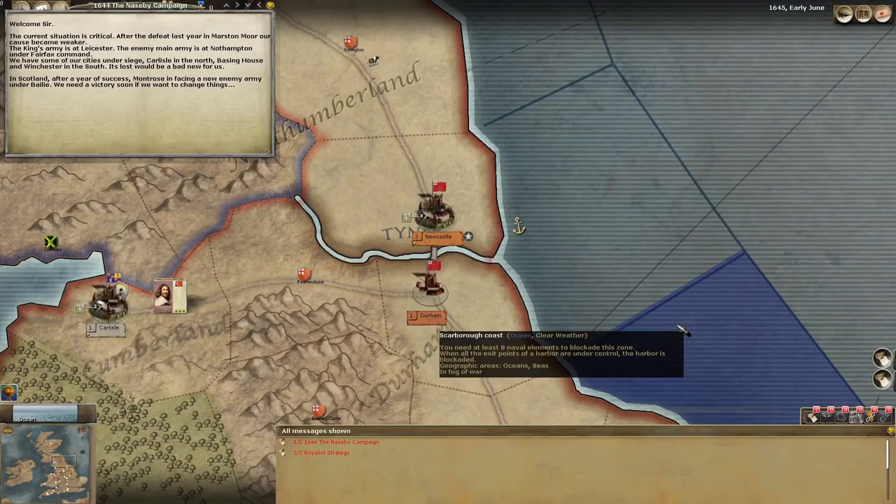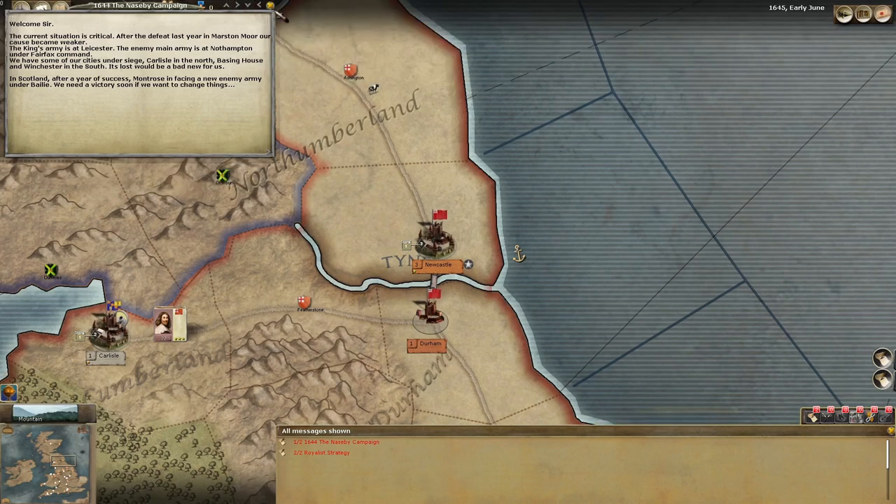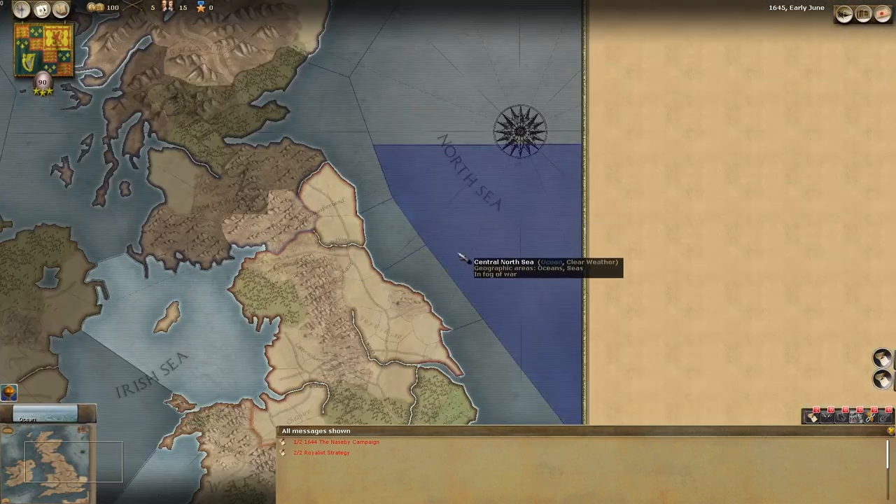Let's have a look at the situation to start off with. So the situation is critical - after the defeat last year in Marston Moor our cause became weaker. The King's army is at Leicester, the main enemy army is at Northampton under Fairfax's command. We have some of our cities under siege: Carlisle in the north, Basing House and Winchester in the south. Their loss would be bad news for us. In Scotland, after a year of success, Montrose is facing a new enemy army under Bailey. We need a victory soon if we want to change things.